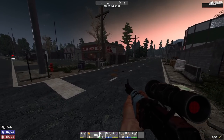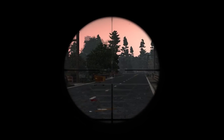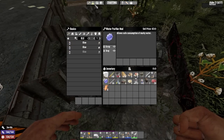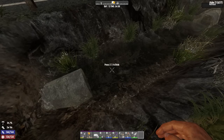But first, some viewers had a very good point in the last video, so we're going to sort that out. I need to snipe this deer — I need bones for what we're about to do. These viewers were pointing out that you can drink water from water sources with your hand, like this.